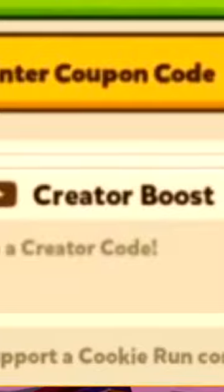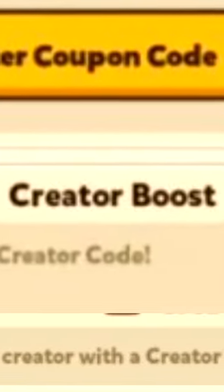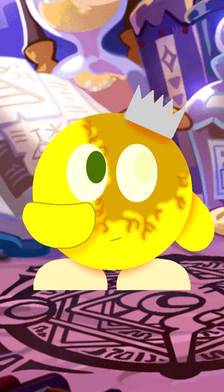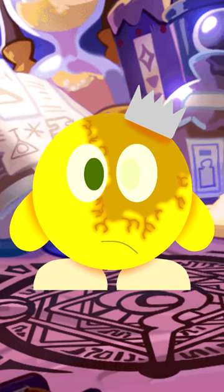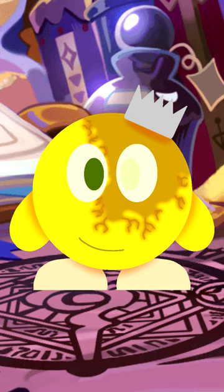Creator Boost is where you can enter a Cookie Run content creator's specific creator code, so that whenever you make a purchase, a portion of the profits go straight to them. As far as I could research, the only Cookie Run content creators who have creator codes are Mole Maniac and Squire Gaming, as presented in a tweet from the official Cookie Run Twitter. I think this concept is pretty neat.